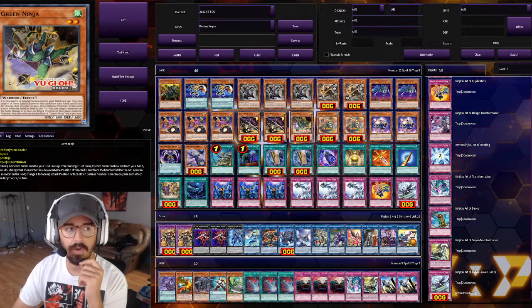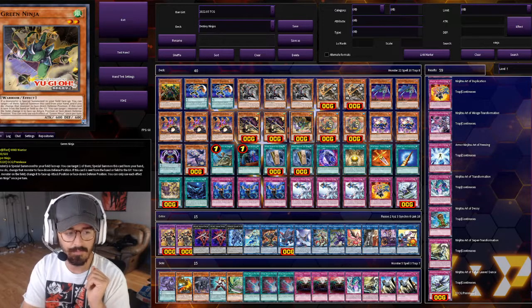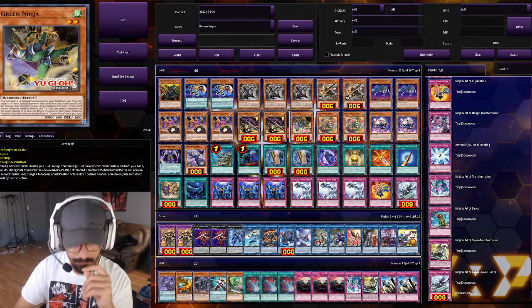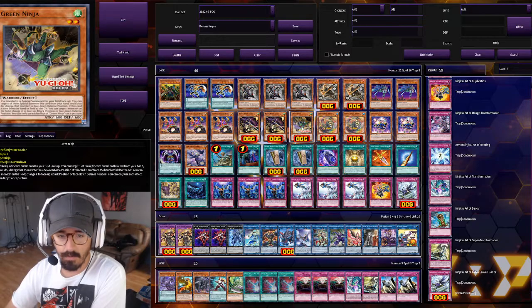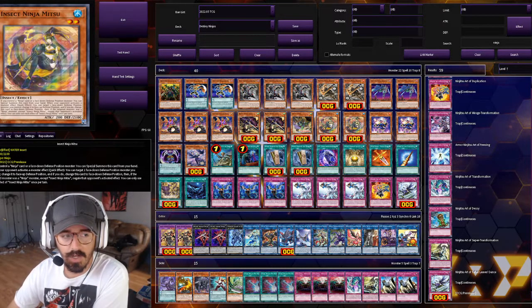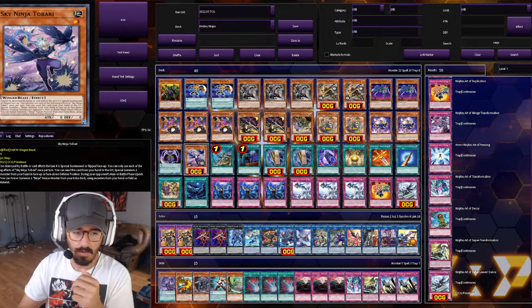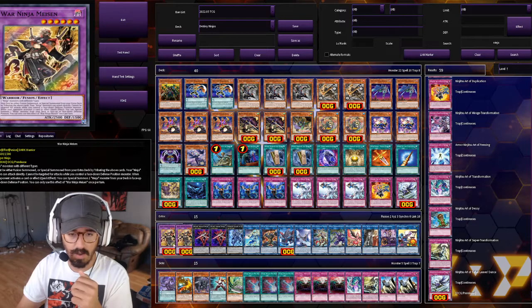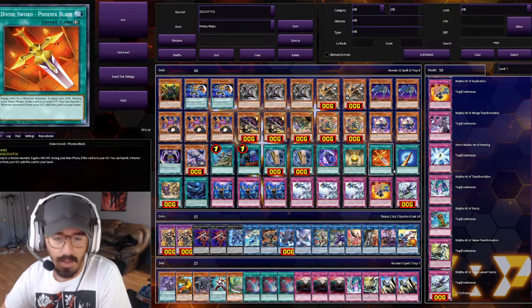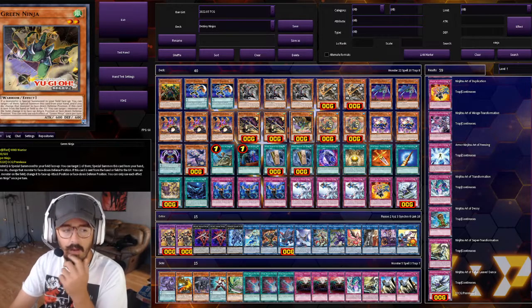Next up we have the Shonen Jump promo, the Green Ninja. I think his artwork is amazing, but I was running two and cut it to one — I don't think he's that great overall. I have found uses though: he's great if you want to make Saizo or Azul, because when he's sent to the grave he can put a monster face down. You can even fusion summon on your opponent's turn using Tabari's effect with Green Ninja and Tabari to summon War Ninja Ryzen, then activate Green Ninja's effect to put an opponent's monster face down as a kind of interruption.